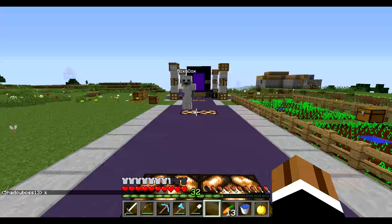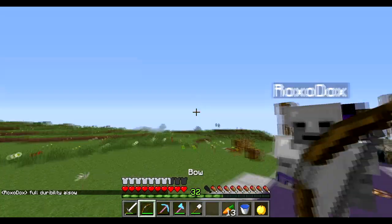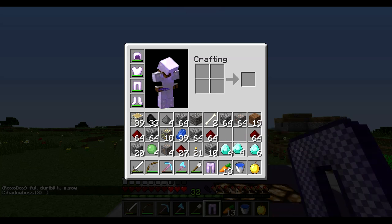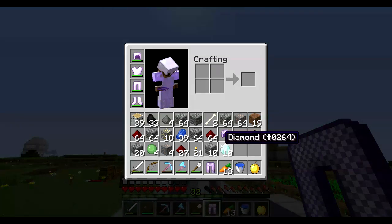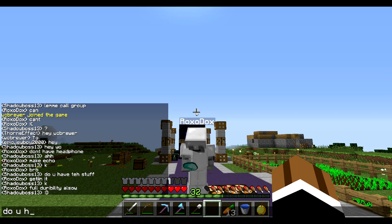We are at spawn with Roxodox, he's gonna give us some stuff and WC's invading. Here we go, so he's gonna give us the swag armor. Look at that — protection one enchants — and then he's gonna get four diamonds. There we go, just like that. And I have chain boots too, let me ask him if he has boots.